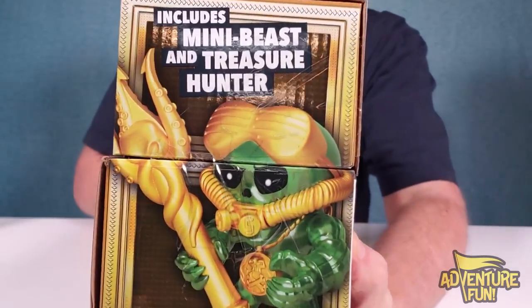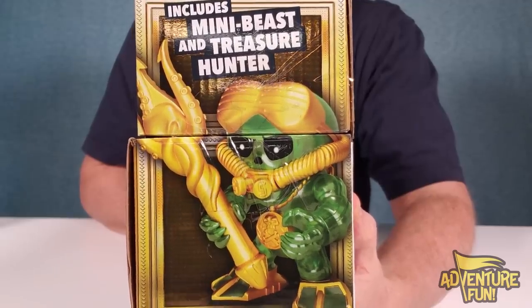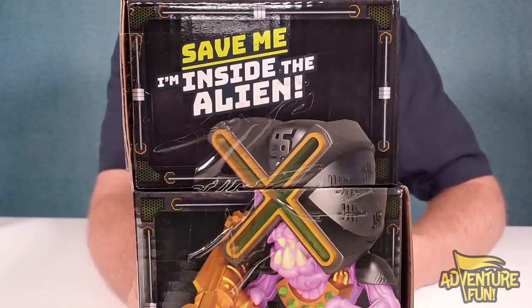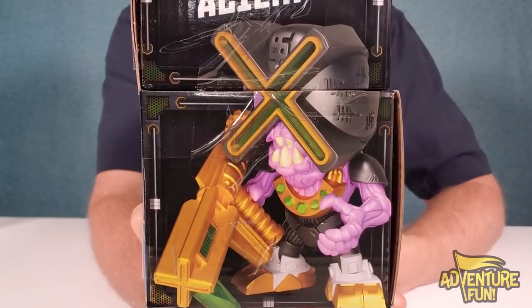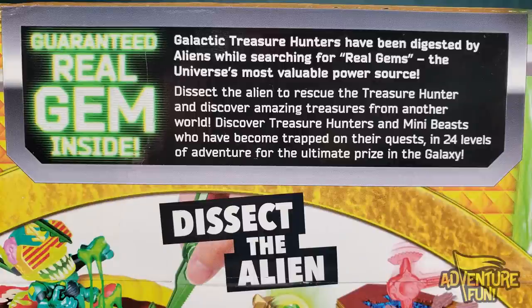On one side of the box, it says it includes a mini beast and a treasure hunter, and there's one of three treasure hunters you may find in this box. And then on the other side of the box: 'Save me, I'm inside an alien.' That's X-Face. He's one of three Galactic treasure hunters we may find within this box. On the back of the box, we've got a guaranteed real gem inside, and it says the Galactic treasure hunters have been digested by aliens while searching for real gems — the universe's most valuable power source.